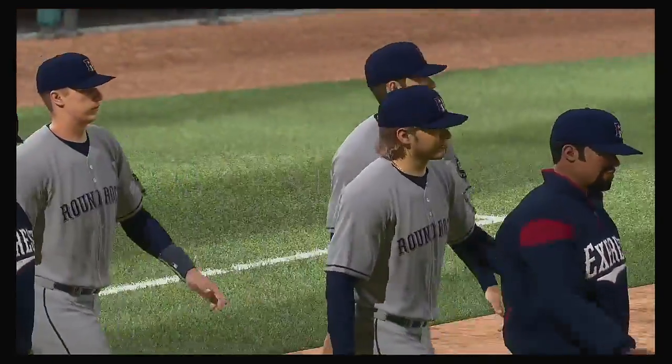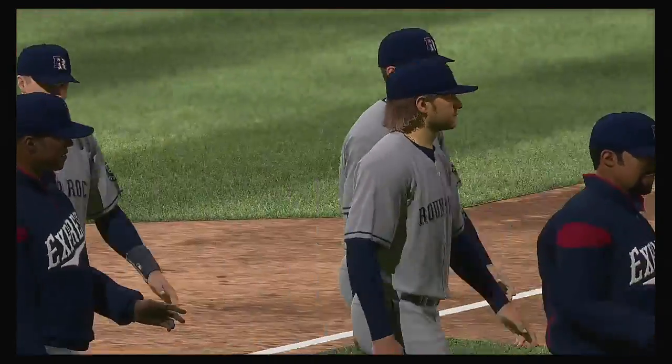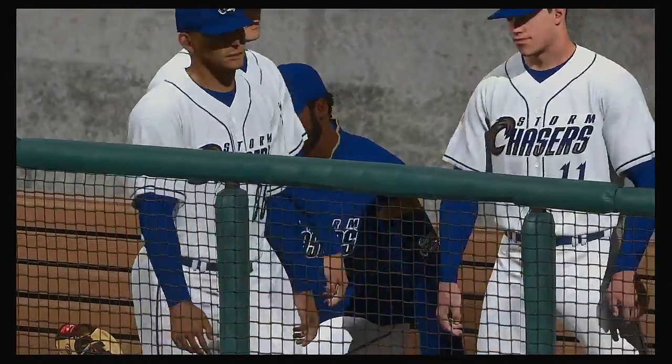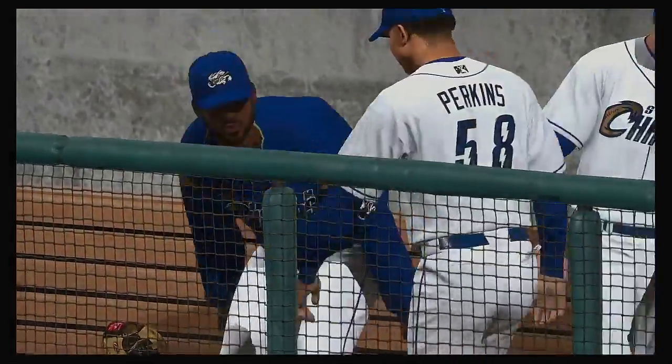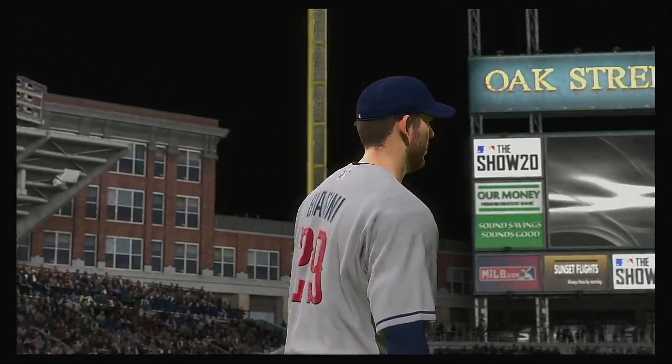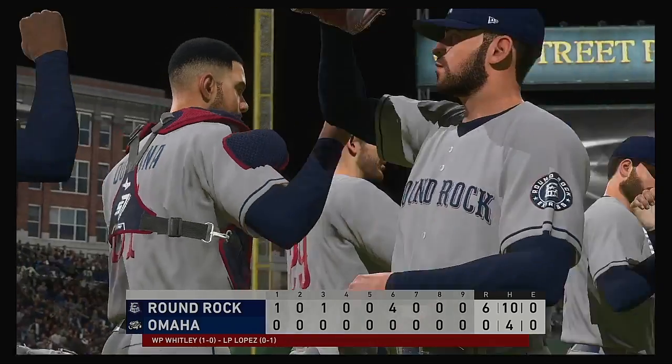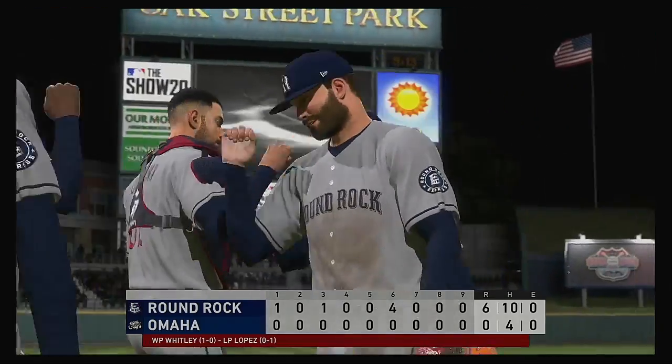Forrest Whitley gets the win on the mound — his first of the year. Jorge Lopez was only able to work four innings as he takes the loss. For Mark DeRosa, Dan Pleasac, and our entire crew, I'm Matt Vasgersian. This has been a presentation of MLB The Show. For more, don't forget to check out theshownation.com.